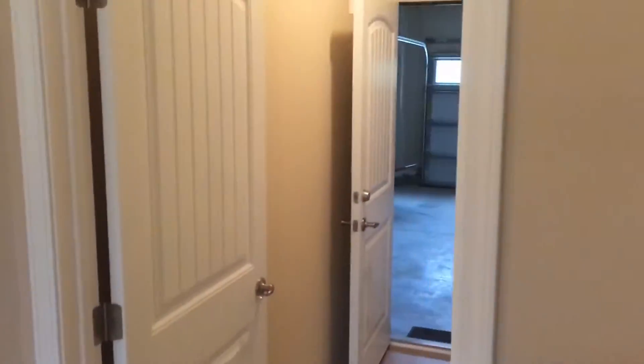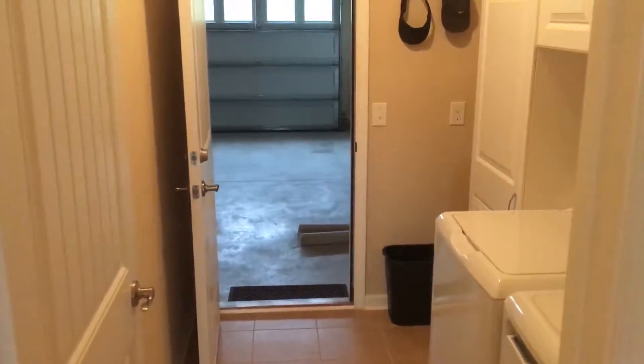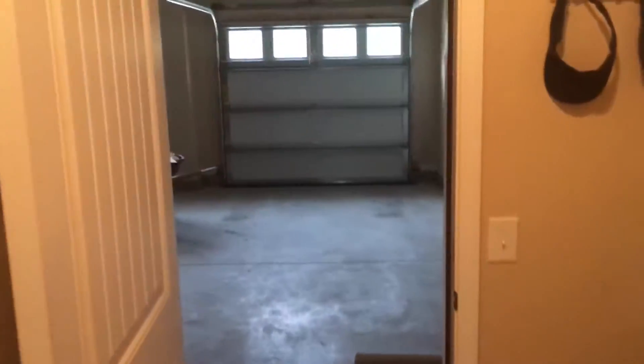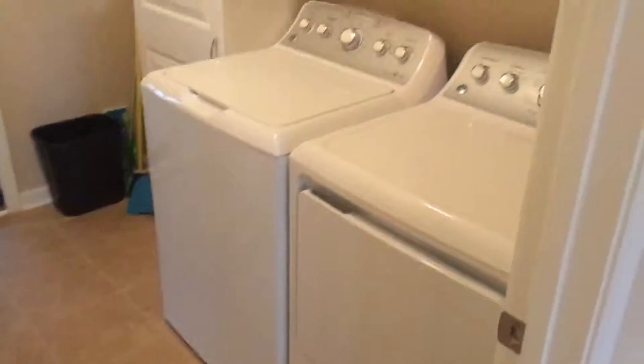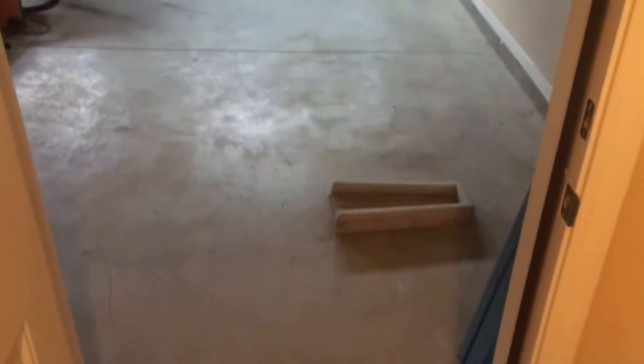Okay, I went a little over five minutes — hopefully that will translate to YouTube, I may have to edit a little bit of that out. Let me back up and show you the utility room a little better: washer and dryer, cabinets above, and a little cabinet next to it. That one's not mounted but the one up top is — I'll re-verify that stays.